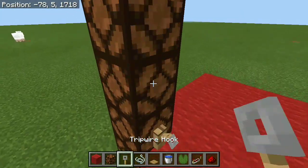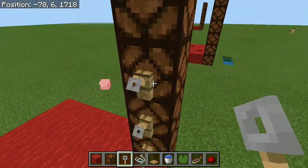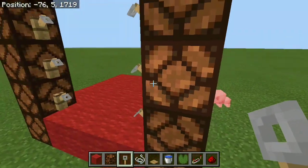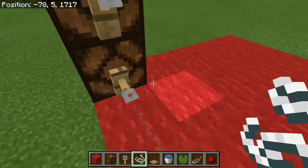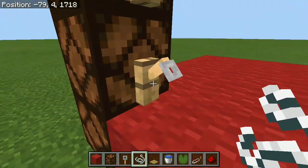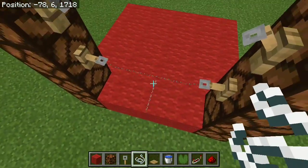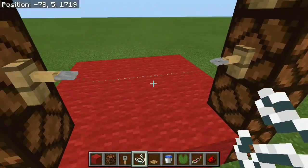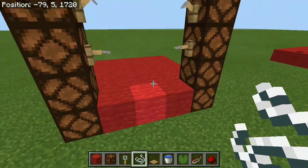After that, grab your tripwire hooks and place them on the redstone lamps. Pretty much if anyone is jumping and actually catches on the string, the redstone lamps are going to indicate that they actually failed. Every redstone lamp is going to act like 1 meter of jump, so you can just go 1, 2, 3, 4, 5 and compete with your friends. You don't really need the first one over here, but you definitely want to have a piece of string on the actual 2nd block. Place 1 string in the middle and you can see it's going to connect. If someone jumps and catches on the tripwire hook, the redstone lamps are going to turn on.